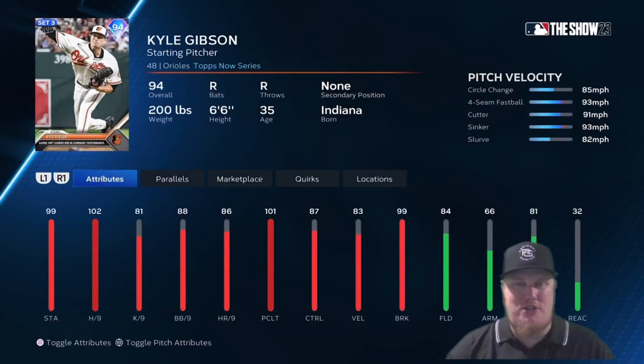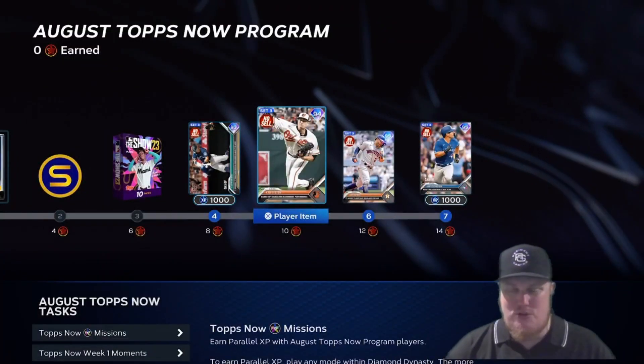At 10 stars you're looking at starting pitcher Kyle Gibson of the Baltimore Orioles, as Gibson gets a 94 overall player card. He earned his 100th career win in a pitching performance for Baltimore in the first week of August.